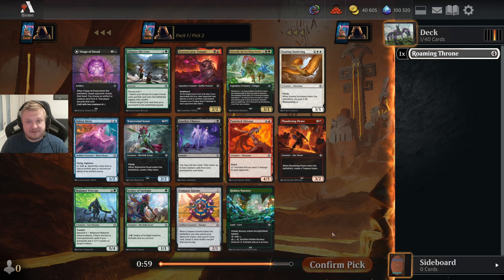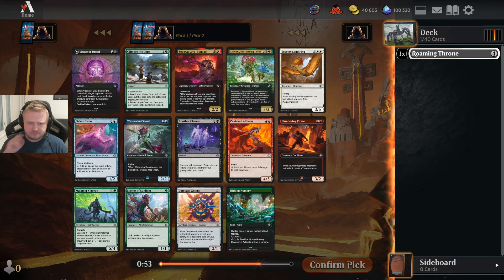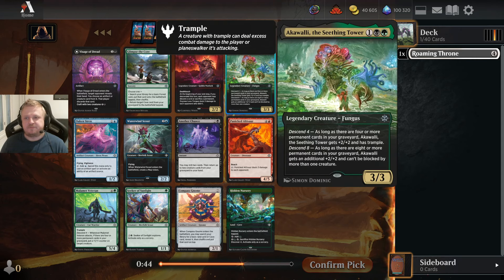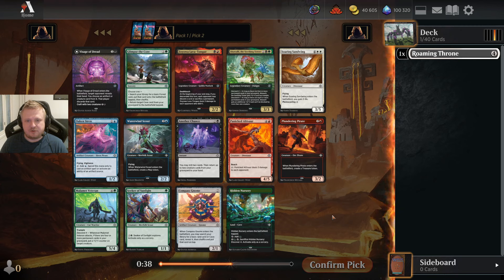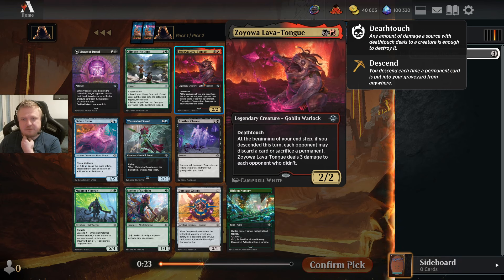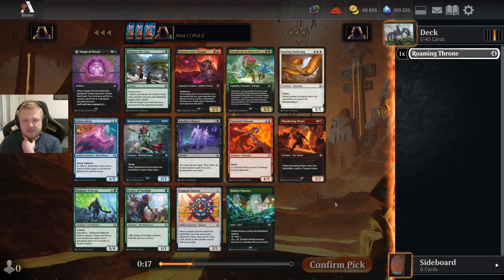Looking at the next pick — if I had taken the Scout, another Scout would have been the slam pick here. Since I passed it, there are signpost uncommons: Zojova and Akavali are both good. I think I'd take Zojova over Akavali. There's also Wizards of Dread, but the decision is between the Waterwind Scout and one of these two-color uncommons. I'll take the 2-drop over the 3-drop — the Scout is going to be the most flexible pick here.